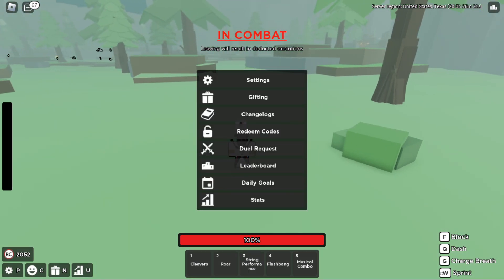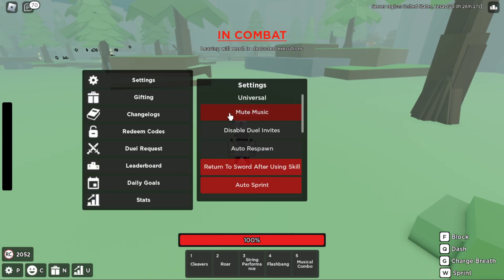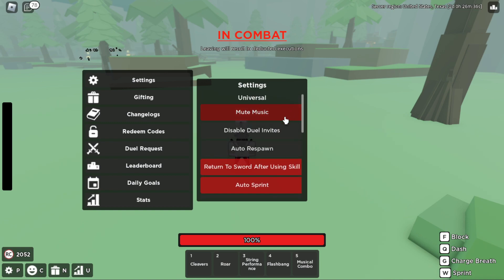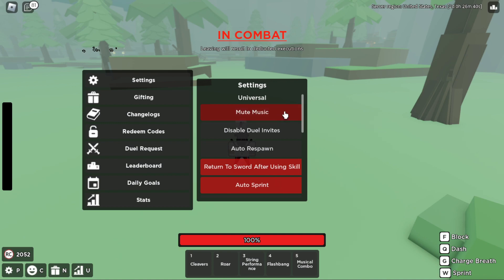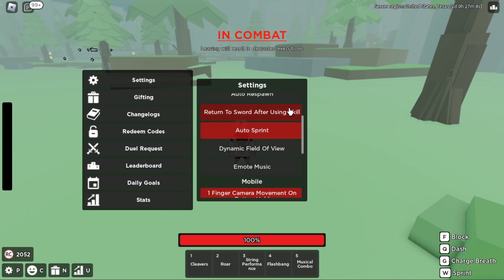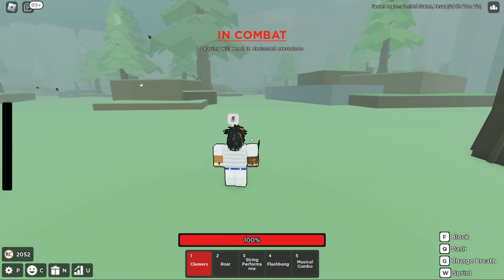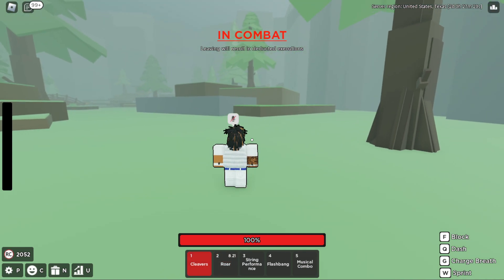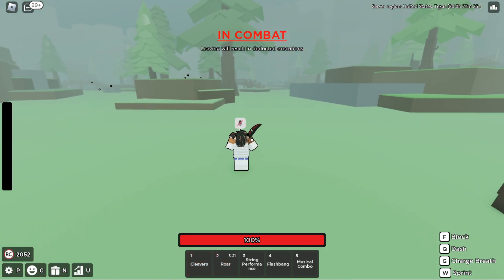Now for the settings: where it says W to sprint, that would normally be a double click if you don't have that set. I'm gonna show you some good settings for fighting. For universal settings — stuff like music, you can enable or disable it. Dual invites lets people invite you to a private one-on-one instead of fighting on the actual battlefield. Auto respawn is self-explanatory — if you die you automatically respawn, but I don't recommend that because you may want to change what you're using. Make sure Return Sword is enabled — it should be red — because if you use a move it automatically goes back to your sword, saving you the extra step of switching back manually so you can continue your M1s.